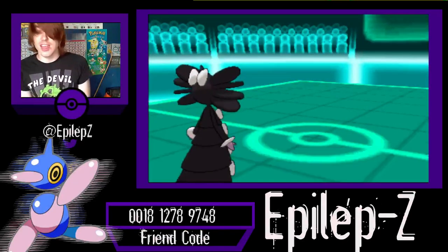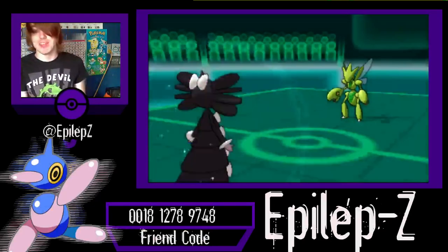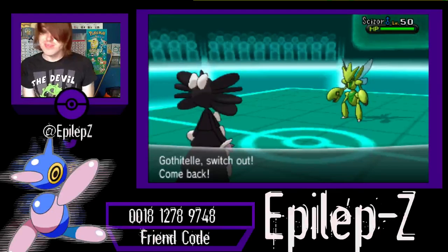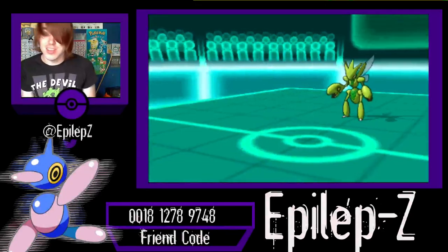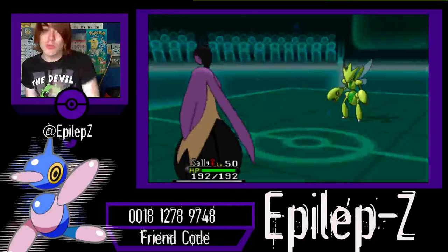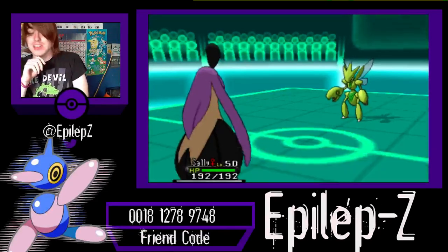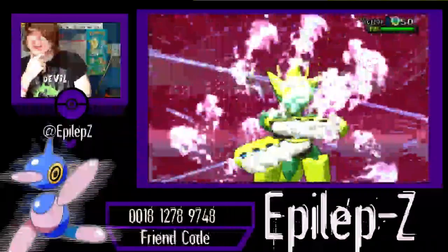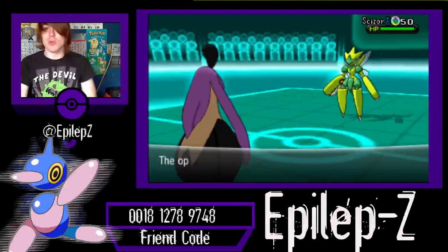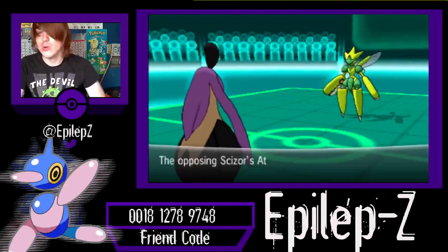He's going to go to Scizor, and that is a very nice Shiny. Not one of my favorites, I'm sorry — I don't like the green, I like the red much better. But I'm going to have to switch because Gothitelle can't really deal with a Scizor, so I'm going to have to go into Sally to eat up anything he can throw at me, and also to maybe scare him into thinking I was going to burn him and weaken him. But he's not going to fall for that — he's going to go right for the Swords Dance because he knew he could set up easily on a Gothitelle who is asleep.